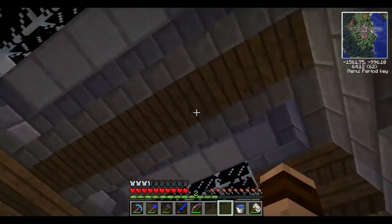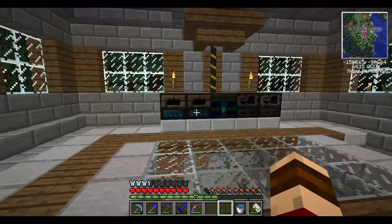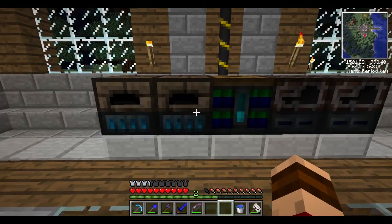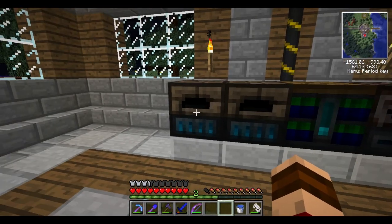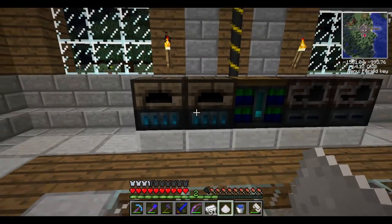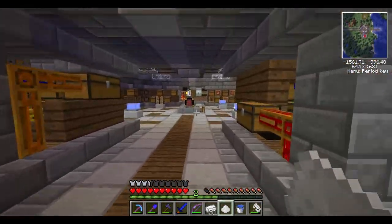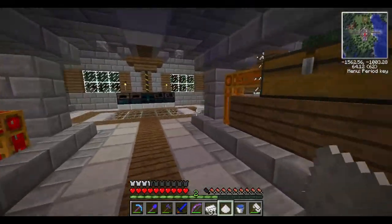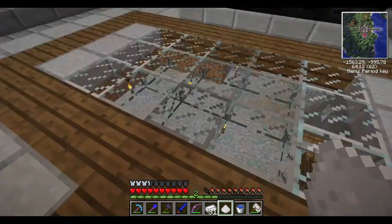We have one power source and that's our solar panels up above — that's it. That's going to be a big problem because it's going to drain this battery dry and we'll have to wait till morning to get more power to smelt anything. So that leads us to making thermopiles today.